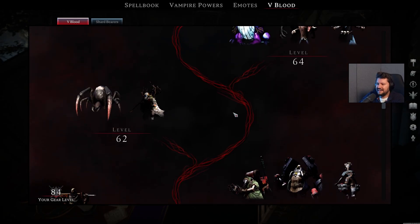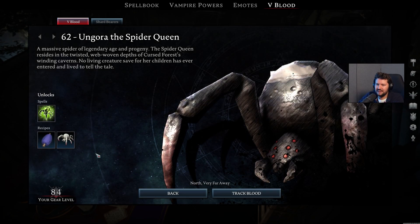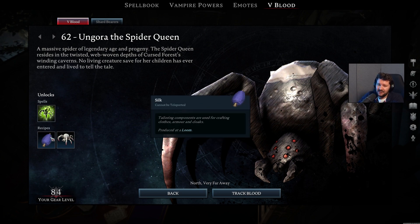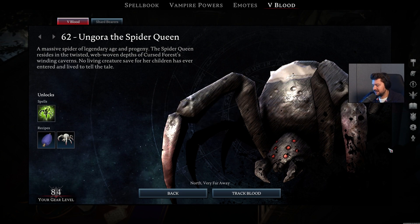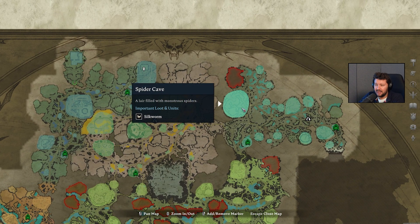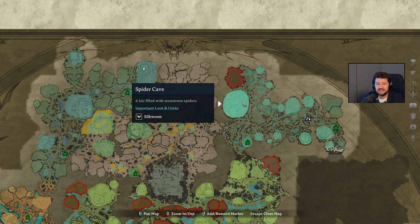Then we get to the Cursed Forest. We are already familiar with Ungora the Spider Queen. On level 62, this one unlocks the Volatile Arachnid — one of my favorite abilities to quickly nuke down V-Blood bosses. She also gives you access to Silk and Spiderlings, so you can start making Silkworms in your base. She can be found in the Spider Cave, which used to be in the central northern part of the map but right now it's in the west.